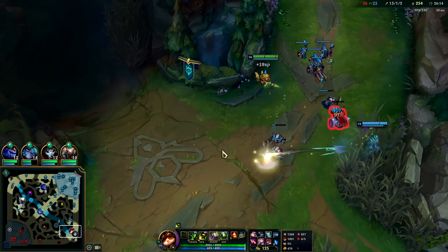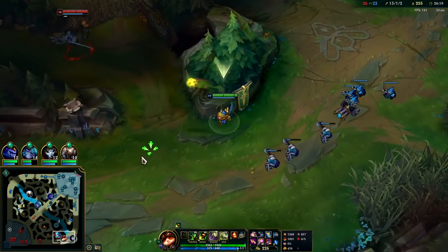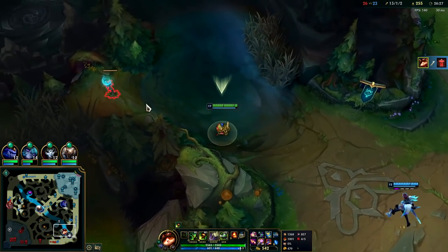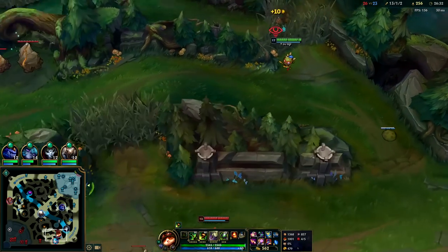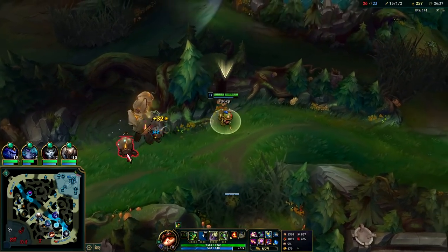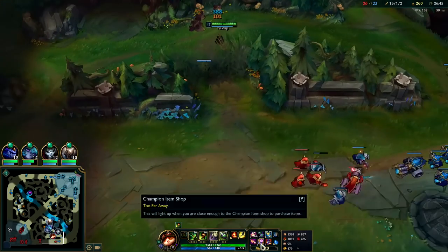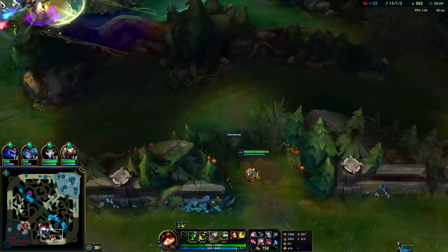They're going to obviously go for Baron when they see me down here because Gen can't split — he can't solo anyone on their team if they come for him. They're not on Baron, which makes me think they're trying to find us. We'll see if we can keep absorbing enough resources to carry — it's gonna get harder the longer this game goes on because I'm basically full build. Only thing I'm really getting at this point is XP from all this farming.